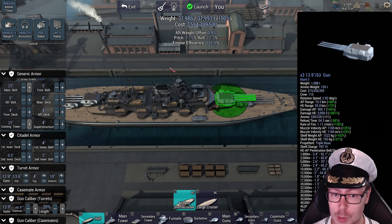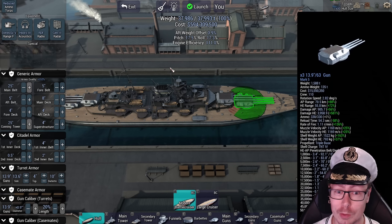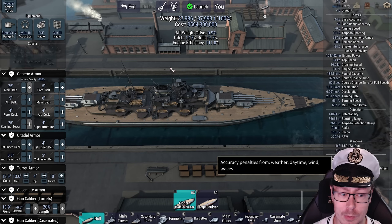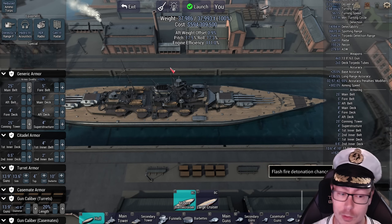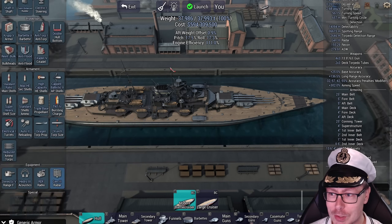That's living dangerously, because the tops of these turrets can get penned. Some ships do have a lower muzzle velocity so their shells are more likely to arc and hit your turret from the top. You only get a low flash fire chance though, so that's pretty good.